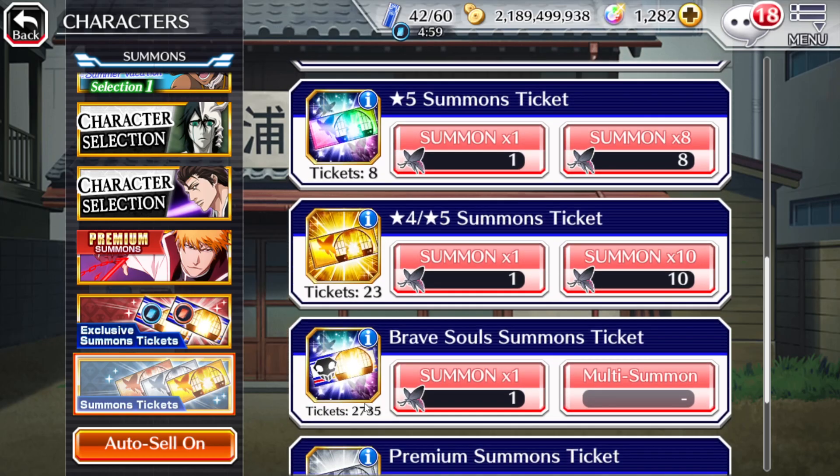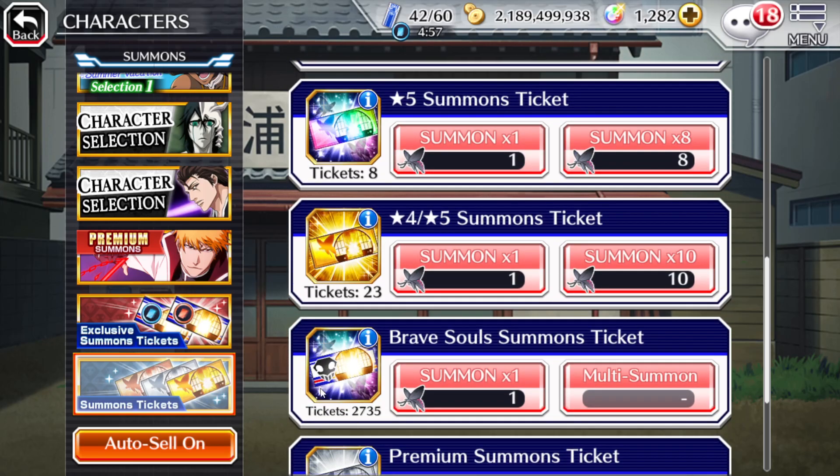Same thing with the four/five star tickets. With these brave soul summon tickets I'm at 2.7k, so if I get around 3k of these between exclusives and regular summon tickets, I would have approximately 95 five stars that I could pull from the premium pool — and hopefully one or both of the new anniversary characters. That's the ideal scenario.